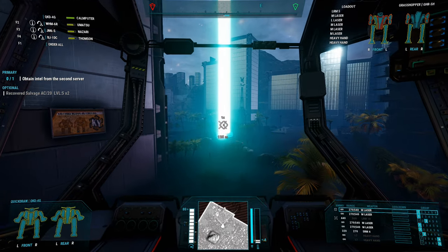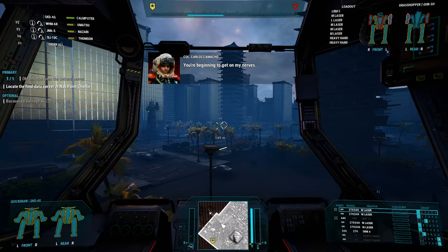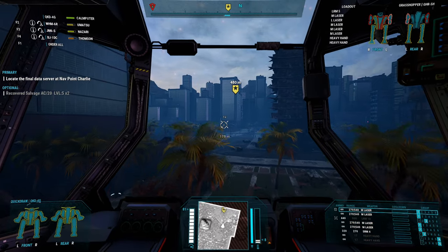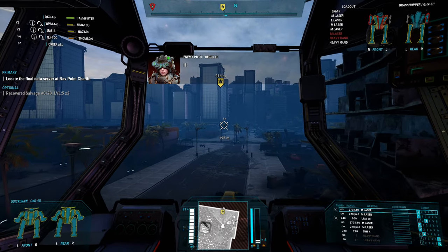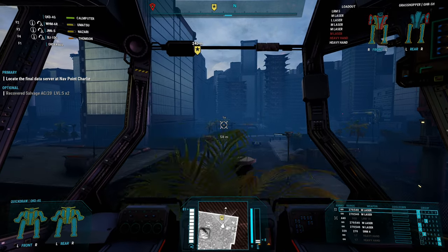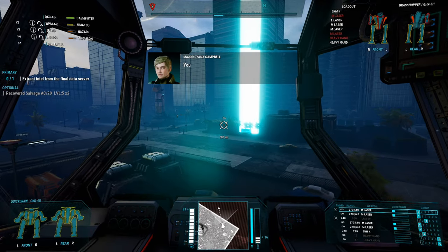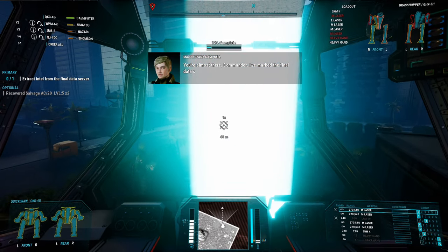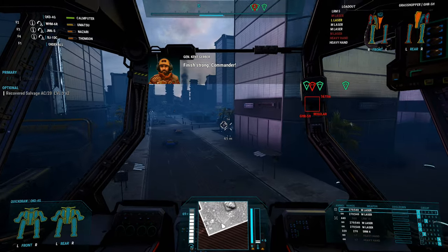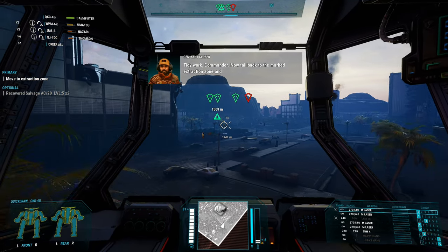Come after me instead of my friends, who are all low on health right now — that's not great. Good night. You're in the Blackjack — it's understandable. You're almost there, Commander. I've marked the final data server location — he's hidden behind those buildings ahead. Finish strong, Commander. All encrypted files obtained. Tidy work, Commander. Now fall back to the marked extraction zone and I'll process the intel.